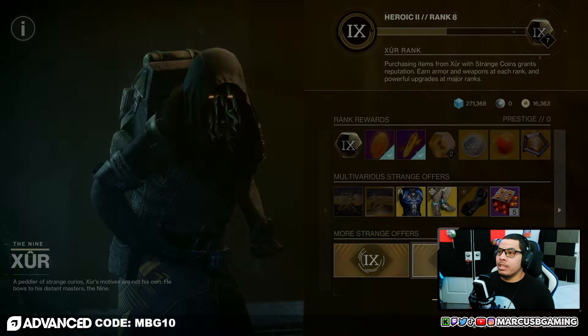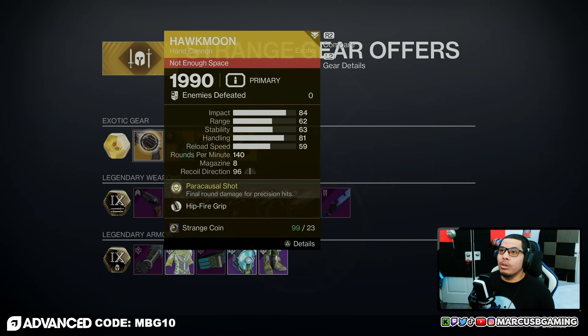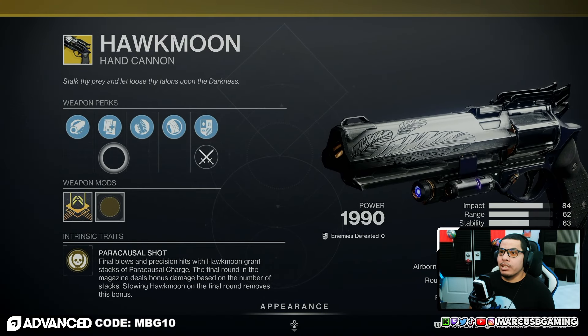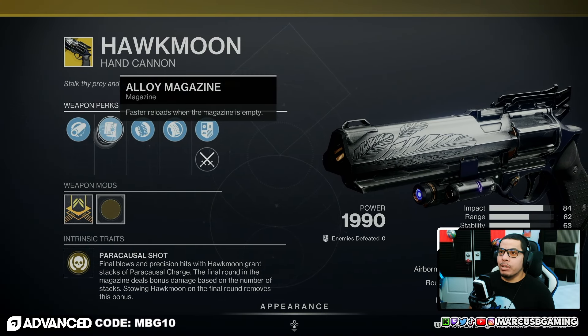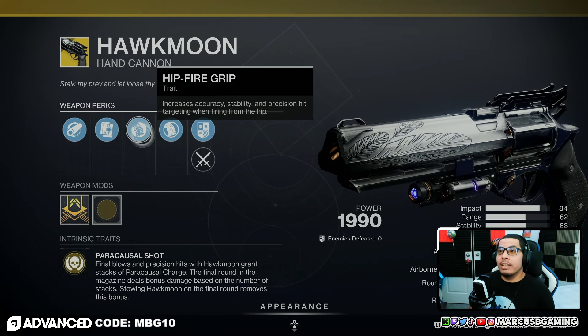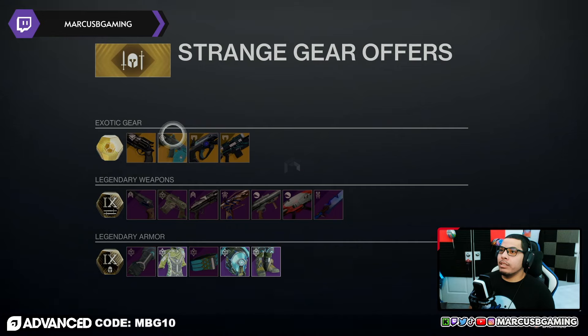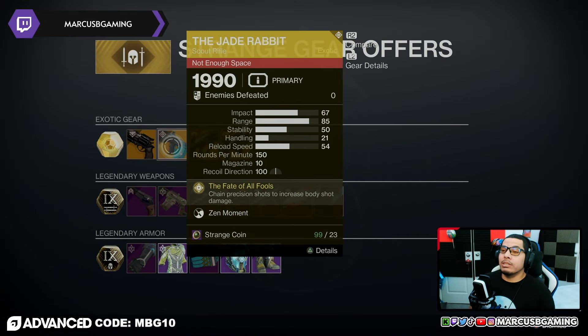For buying random items it's gonna be upgrade modules this time. Now let's look at the Hawkmoon roll in the weapons section. Hawkmoon's got Hammerforged Rifling, Alloy Magazine, Hipfire Grip, and Polymer Grip.